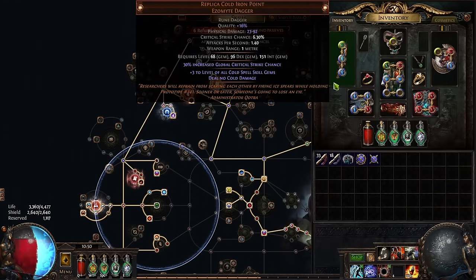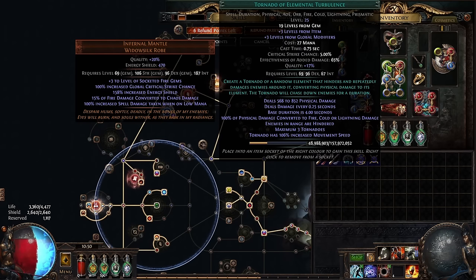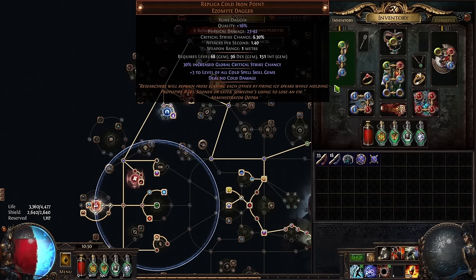Replica Cold Iron Point is a very good damage scaler for this setup, as it gives you plus three gem levels thanks to the fact that Tornado has basically every gem tag possible — very easy to scale with gem levels like that. The downside is it does no cold damage, but if we block the cold variant from even spawning, that is a non-issue. There are a ton of different ways you could go with this — alternatively, you could use a different style of weapon, go Battlemage, or go Hatred scaling, which would also work very well on this skill.